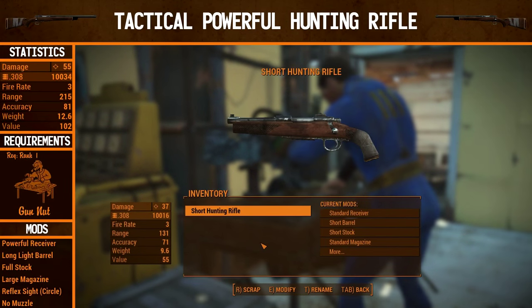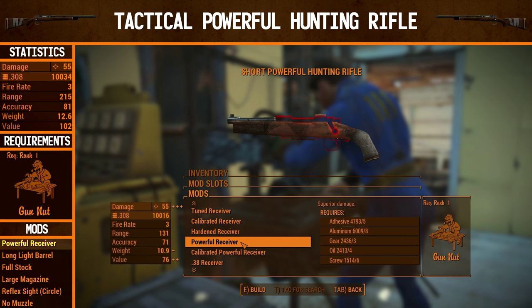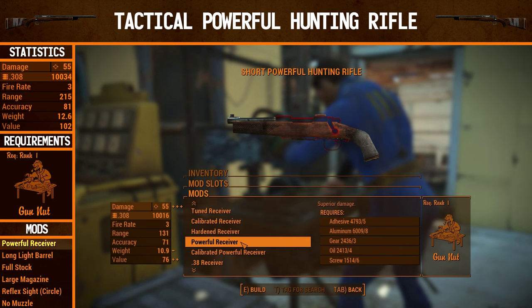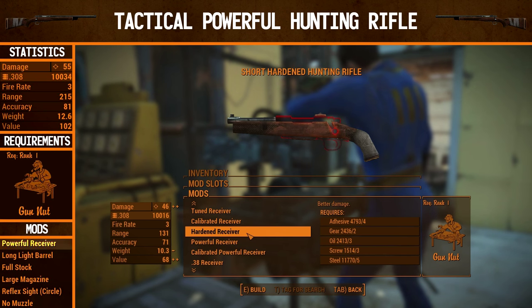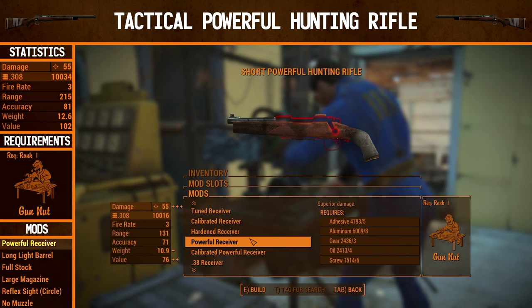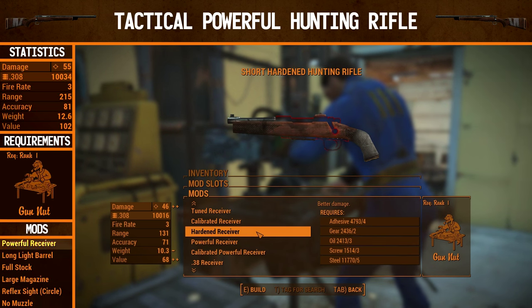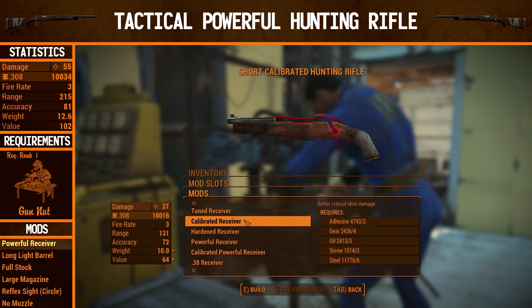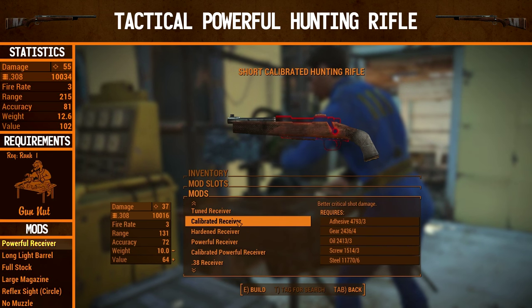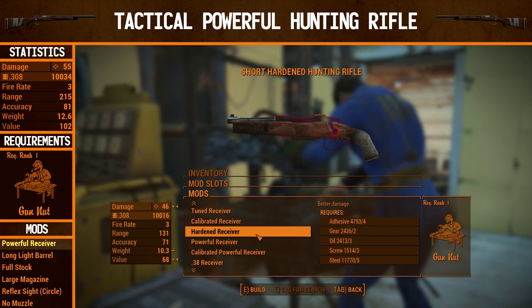We have seen the tactical calibrated hunting rifle in action. It's time to do some more upgrades. For the receiver we're going to go to a powerful receiver — the requirements for these upgrades is Gun Nut rank 1. There are two options here: a hardened receiver and the powerful receiver. I don't understand why you would ever want the hardened receiver because even if you don't have resources for the powerful receiver — which requires a fair amount of aluminium — you probably wouldn't want to spend resources on hardened anyway. The hardened receiver is just not enough of an upgrade to justify wasting resources on it.